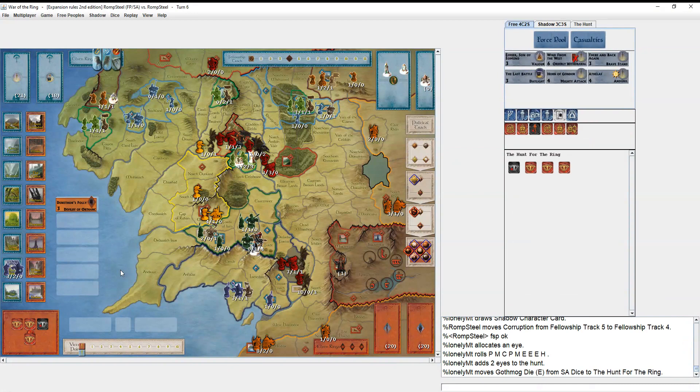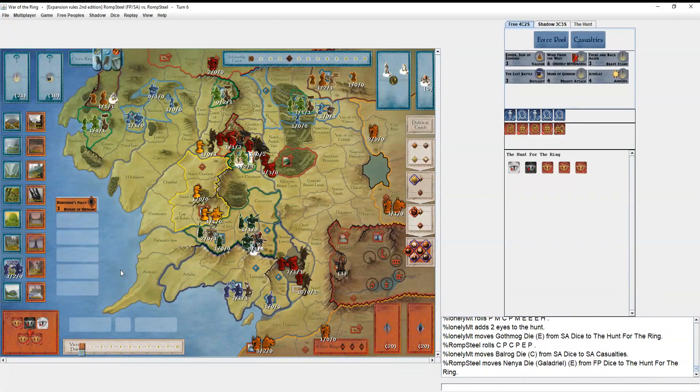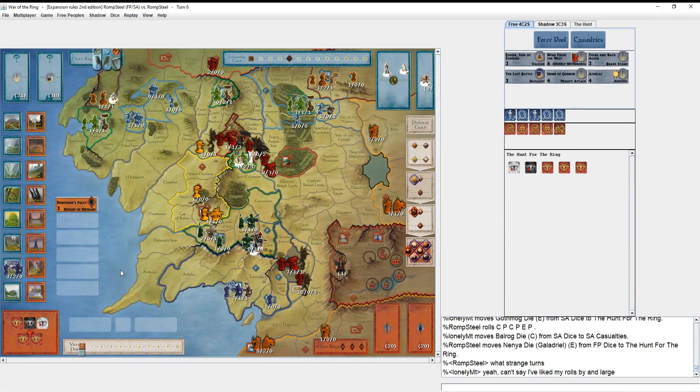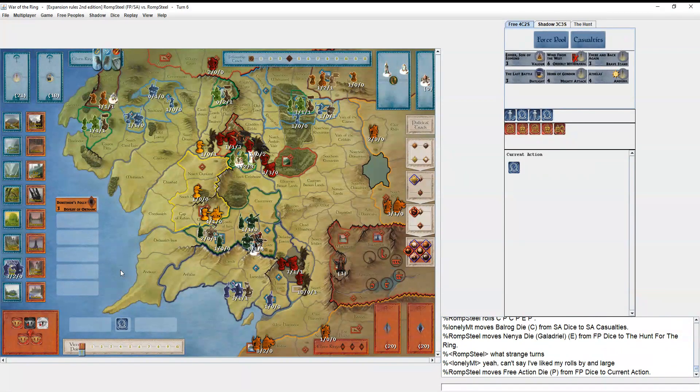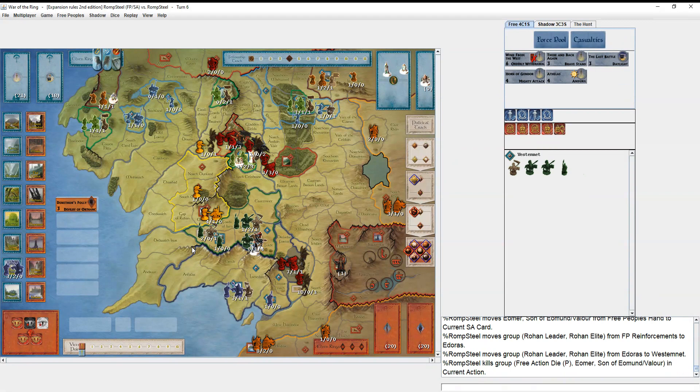Gothmog's die rolls an Eye so it goes in the box. He also rolls an Eye — five Eyes in there, so I'm definitely staying in Lórien for another turn. Why set out against five Eyes if you don't have to? I remember being frustrated by the lack of Musters the last couple turns, especially when excited for a Free Peoples military win. But I have Armor here, and I put it in West Emnet.